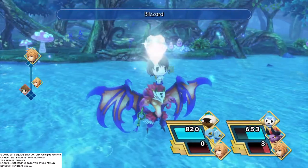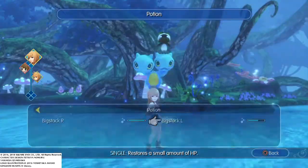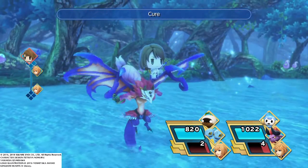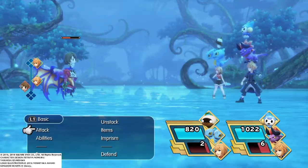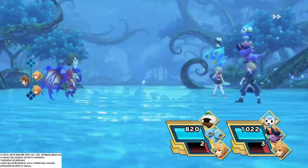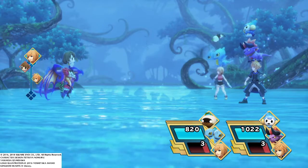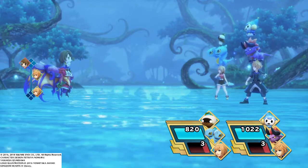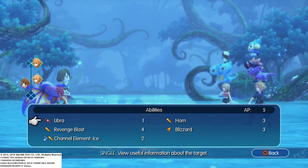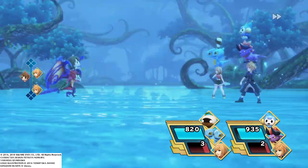Take this! I'll use a potion. There we go. She's taking her time to heal — if we can out-damage her heals, we might be pretty good. Hopefully she's down to half her HP already. She's getting close to being un-stacked. Good thing we resist wind. She's getting close to being toppled.